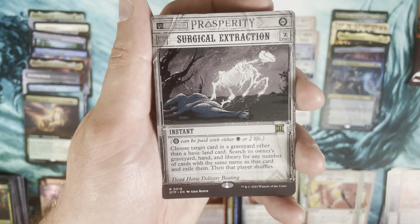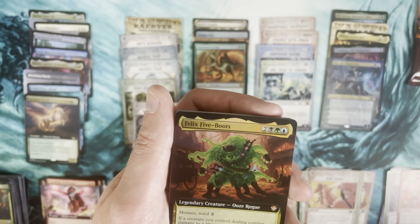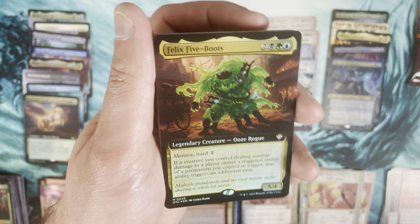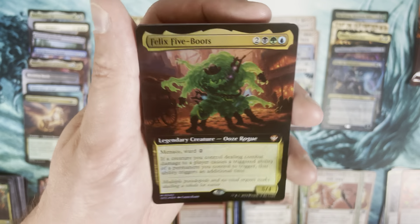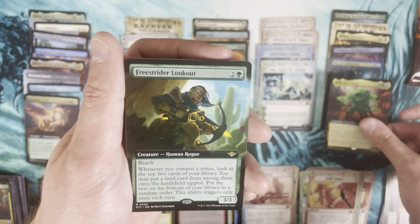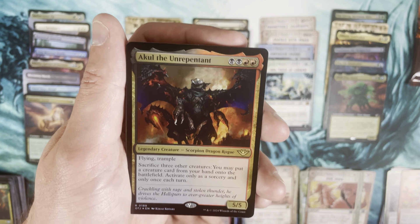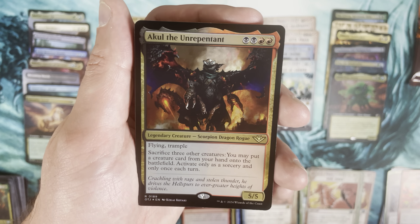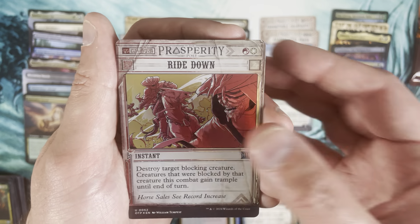Surgical Extraction — that is a quality rare off the Breaking News. Another mythic is Felix Five-Boots, a commander mythic. Extended art foil Felix Five-Boots, the Ooze Rogue. Free Strider Lookout in extended art. Acol the Unrepentant as a pack foil rare, then Ride Down again.